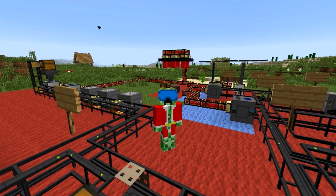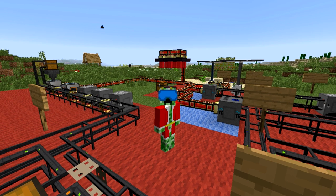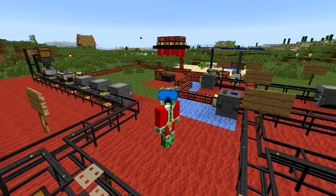Hi there, my name is Krianje and welcome to episode 5 of my Logistics Pipes tutorial series for Minecraft 1.7.10. Last episode we talked about how you are able to auto-craft and auto-process materials using your Logistics Pipes network. Today we will be talking about how you are able to transfer power through those same Logistics Pipes, so you don't need to run energy cables like I did last episode. So let's get started.